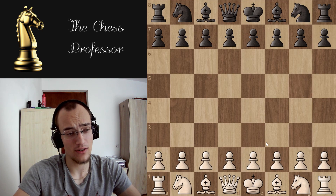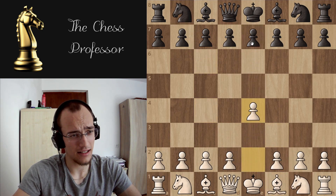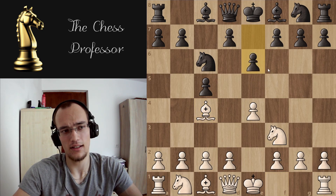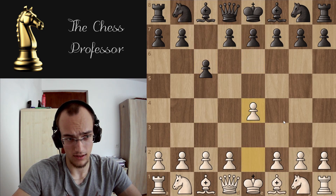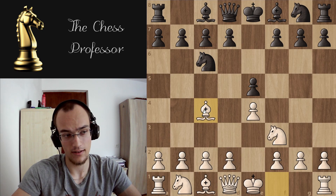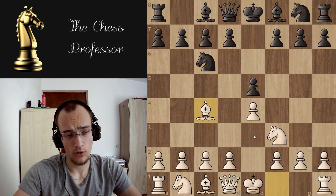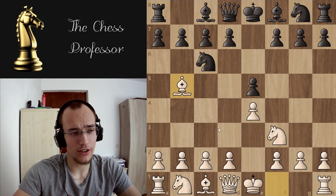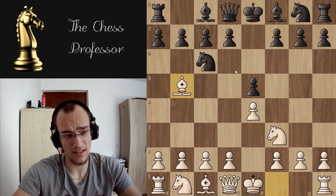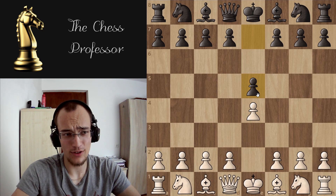E4 openings are not so systematic. If you play the Italian, you cannot play that Italian setup against everything. Let's say black plays the Sicilian — you cannot go for the same setup because black is just going to play e6 and equalize in three moves. In e4 e5, the pawn is on e5 so it cannot go back and block the bishop — that's what makes the Italian effective. So for e4 openings I recommend the Italian or the Scotch. I don't recommend the Ruy Lopez, even though all top players play it, because there is just so much theory and so many different setups that black can play.